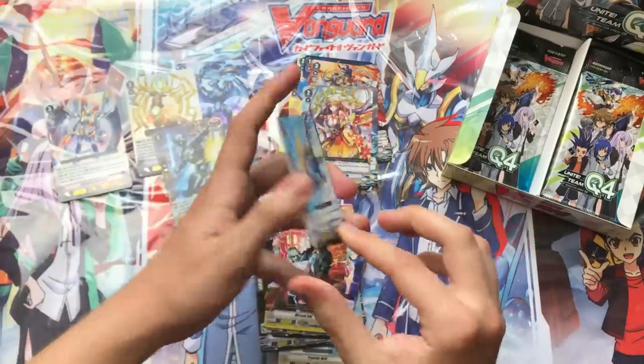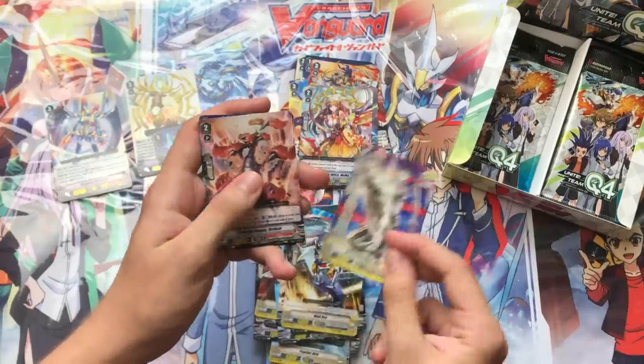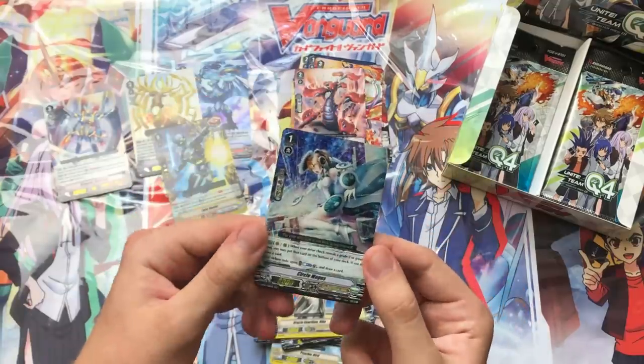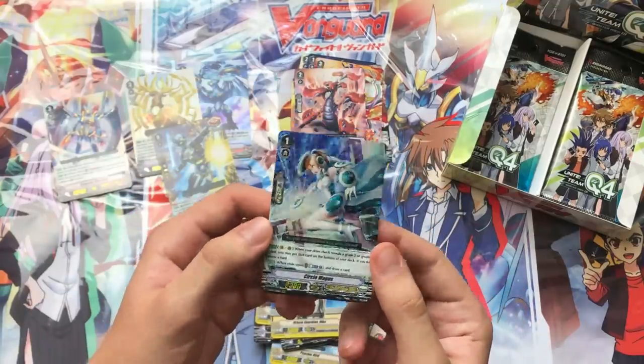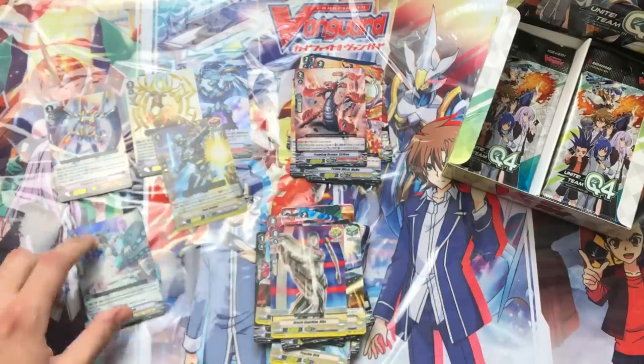Moving on through the next pack, we have a Heal, a Crit, followed by a Stryken for Kagero, and our first Triple Rare: Circle Magus for Oracle Think Tank. It's a very strong card that lets you filter the deck and draw an extra card when you ride on top of her.